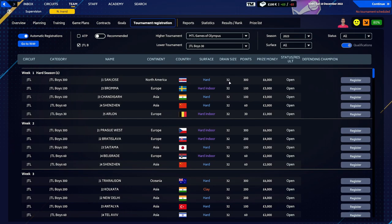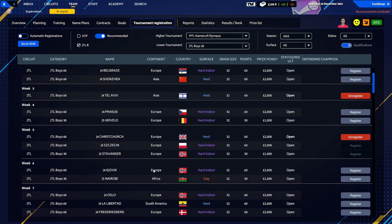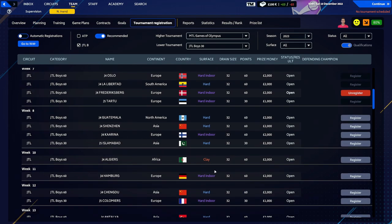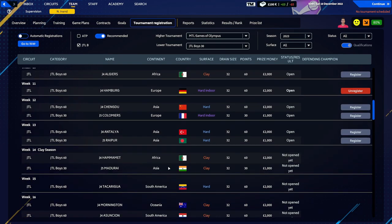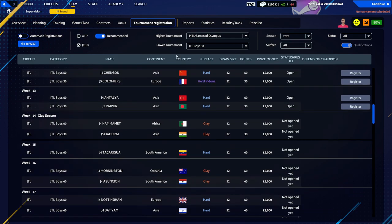Tournament registration: we're currently in week 49. We can pick some tournaments to play. We should set this as recommended, but we should probably turn off automatic registrations — we don't want to do too many, but it would be nice to do some. Let's get one every other week into the diary. We'll do the UK one obviously. I don't want to travel too far. We've done Europe, we'll do another Europe, miss one, do Hamburg. Two in Asia — we'll miss those. One in Africa, one in Asia — miss those. One in South America — miss those too. We'll have a few weeks off.